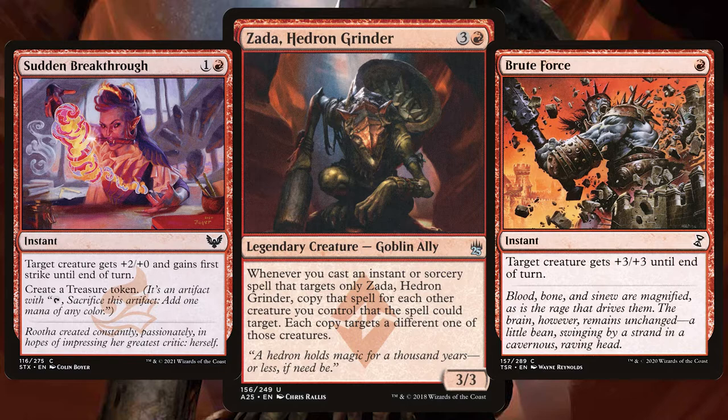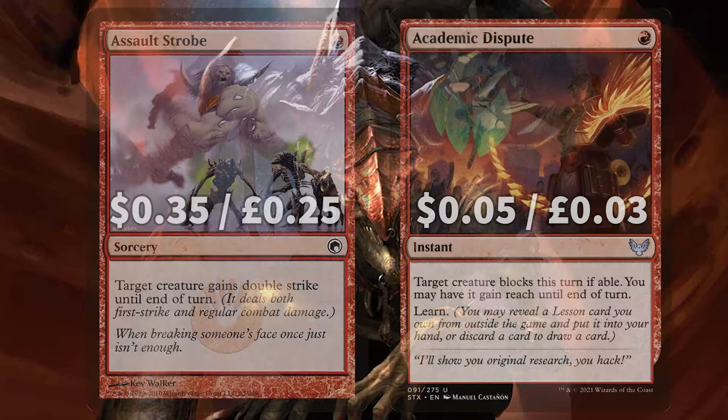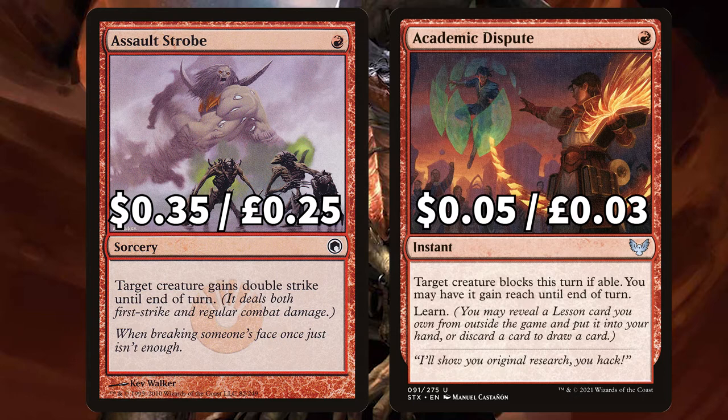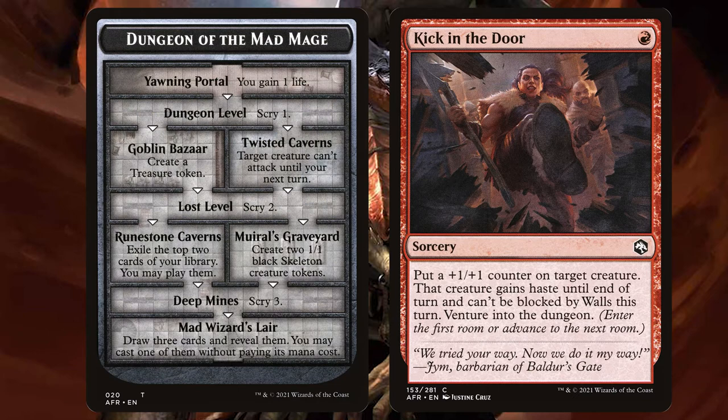We've got Traitorous Greed to gain control of target creature until end of turn, tapping it and giving it haste, again with an insane two mana generating option. And Heat Shimmer to create a token that's a copy of target creature with haste that we're exiling at the end of our turn — another card we'll speak about more later. There is Assault Strobe to give target creature double strike until end of turn and Academic Dispute to give target creature reach. Finally we have Storm Strike to give target creature +1/+0 and first strike until end of turn with added scrying, and Kick in the Door to put a +1/+1 counter on target creature as well as haste and letting you venture into the dungeon. With this potentially being a multi-dungeon trigger when copying with Zarda, you could easily travel through that dungeon in one fell swoop.